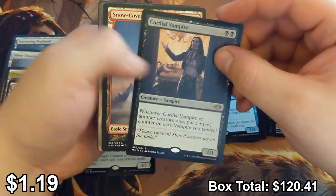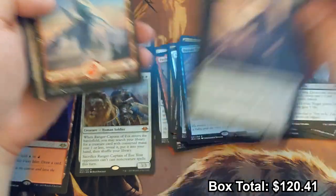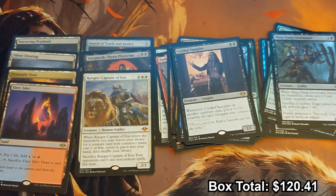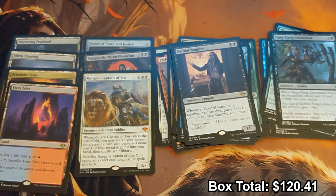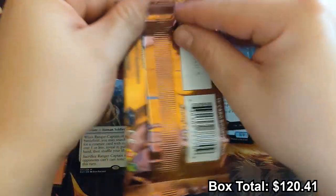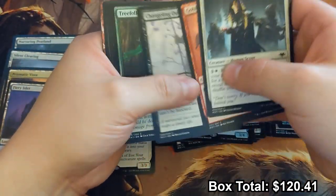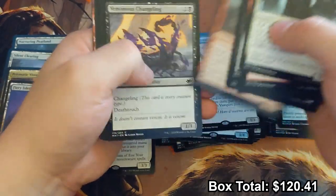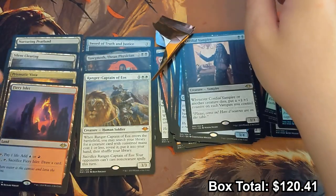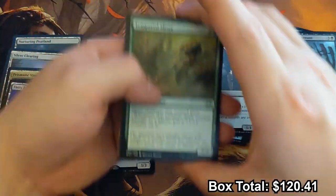The Cordial Vampire says welcome. One quarter of the box left. I'd like to see a Force of Negation or something like an Urza. We've gotten some decent hits — three of the horizon lands plus the Prismatic Vista. Our foil rare was very disappointing, but I've never actually had good luck with foil rares. Winds of Abandon — not shabby, not particularly valuable, but a good card nonetheless.